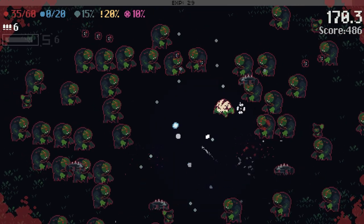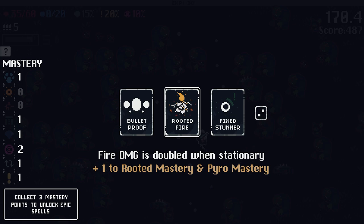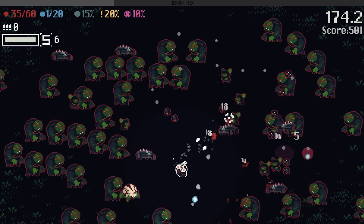We're staying alive. We're taking hits. Bulletproof increases bolt damage by 15%, longer invincibility after getting hits. Do they shoot bullets? Rooted fire damage is doubled — I don't have fire. Increased knockback plus 10% bullet damage — yes, that. I need to get one of these epic upgrades sooner.